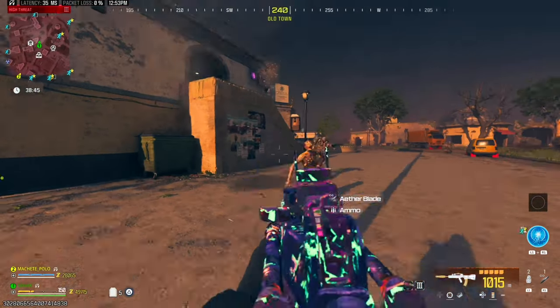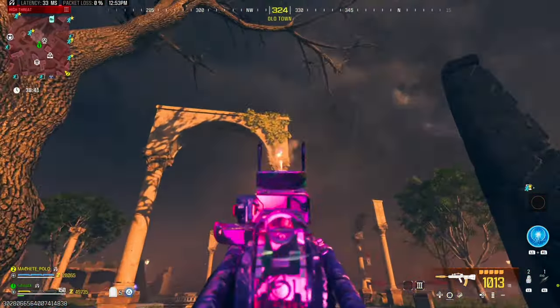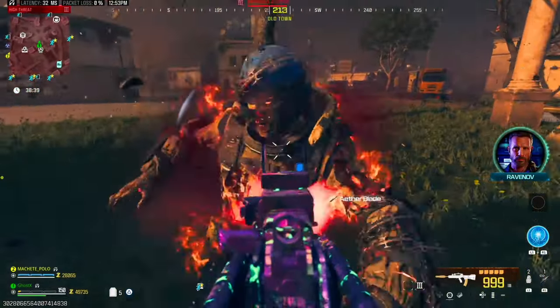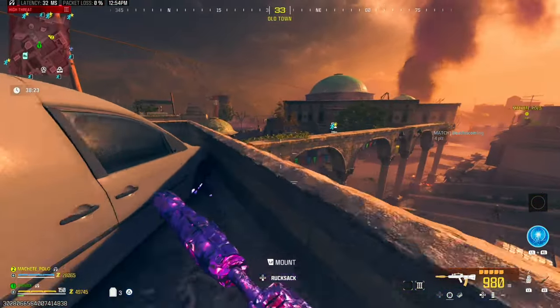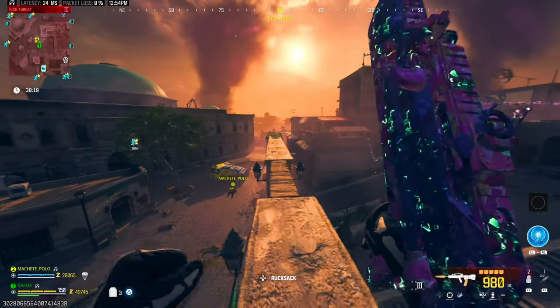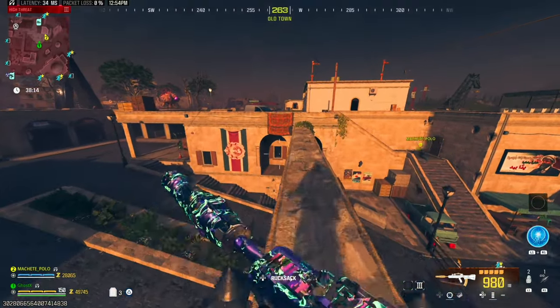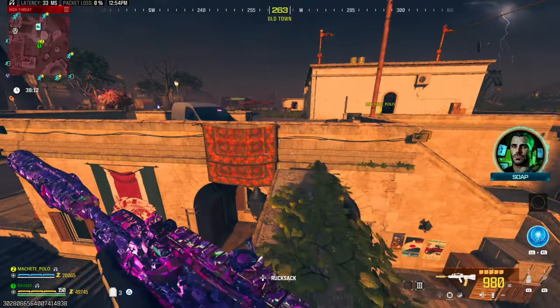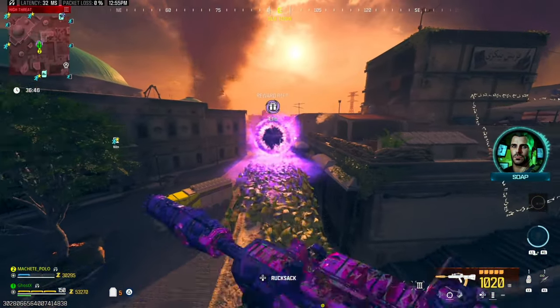The third symbol should be on this pillar over here. After you shoot all three symbols, you come over here to the second triangle and activate it — basically rinse and repeat the same process. You shoot zombies until you get to the reward rift.